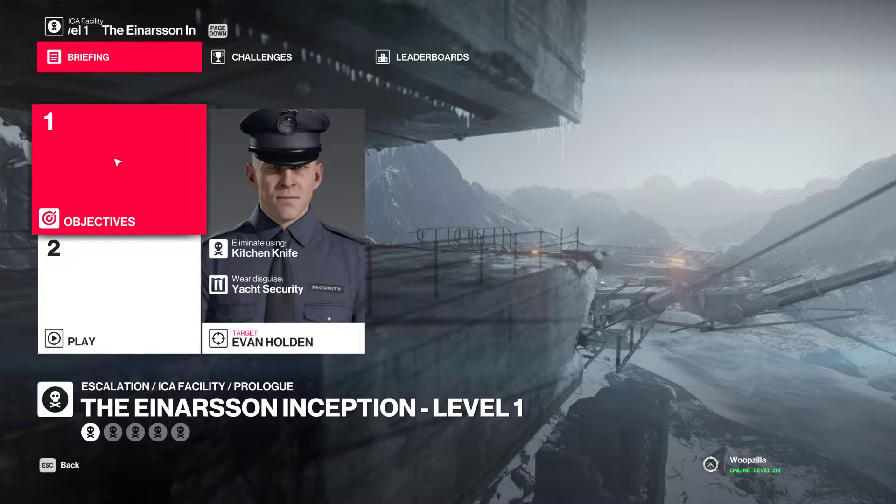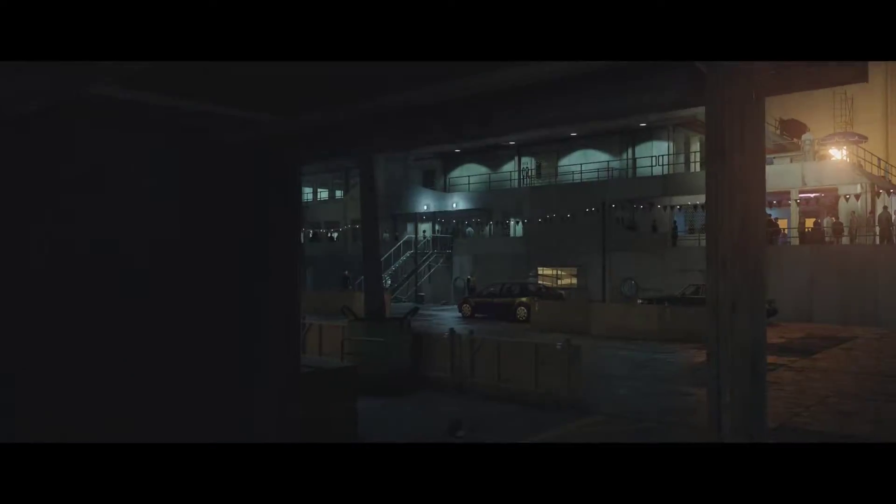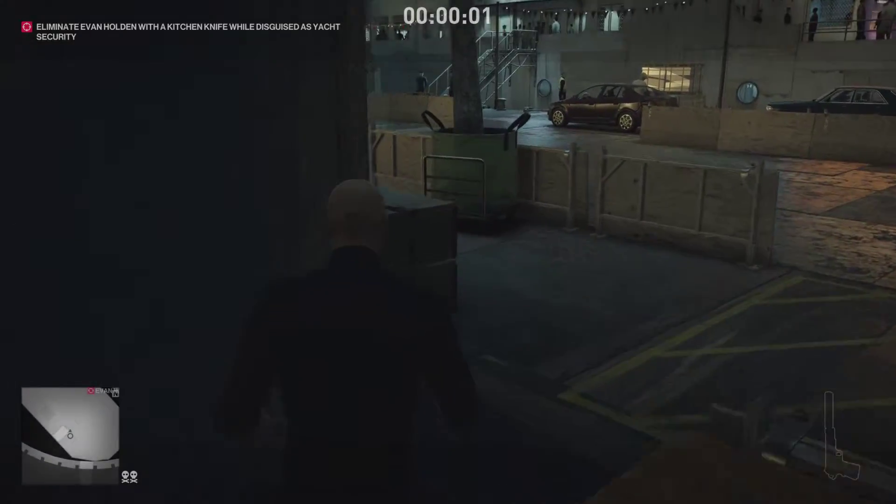Alright everyone, welcome to another Hitman 2 video. This is the Einarsson Inception — an ICA facility escalation. We're just going to complete it for completeness' sake, despite it being a starter escalation, a pretty simple one. It is on the training map.